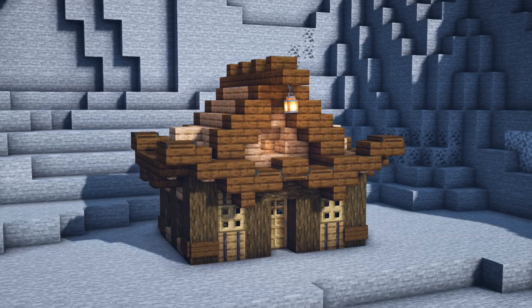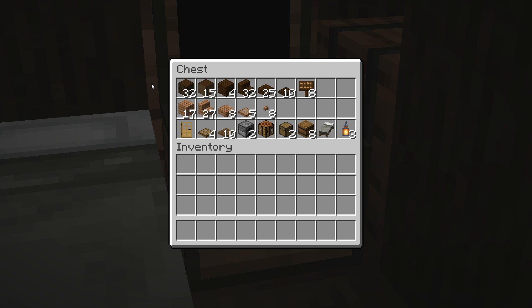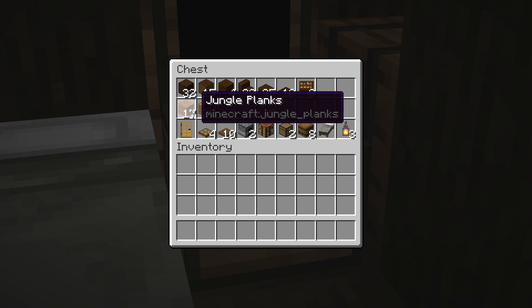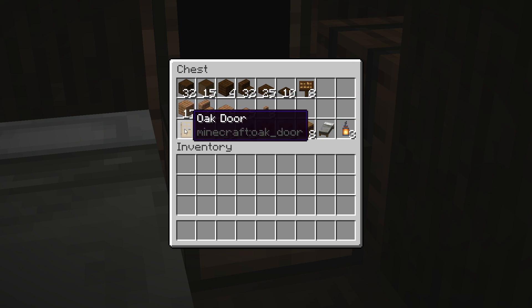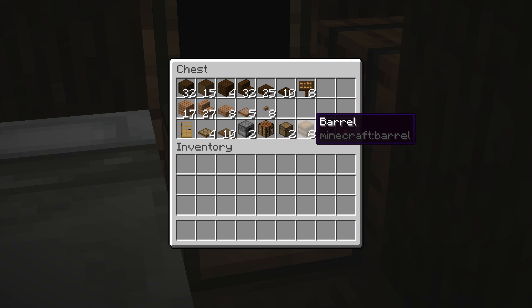Time to move on to our oriental starter house. Here are all of the items we're going to be using. At the top we have all of our dark oak variants, then just below that all of our jungle variants — which some of you may not have access to if there's no jungle biome nearby. If you don't have jungle, I'd recommend replacing it with oak or possibly spruce. On the bottom level we have a couple of oak products, some spruce trapdoors, and all of our miscellaneous items: barrels, chests, furnaces, that sort of thing.